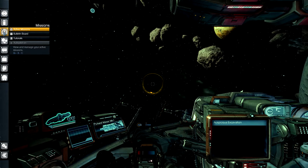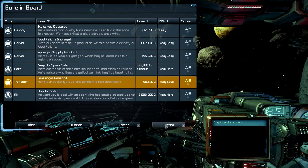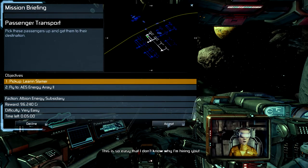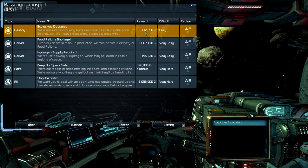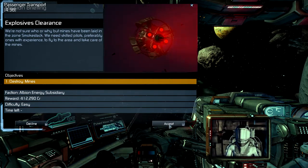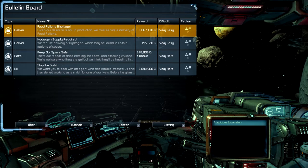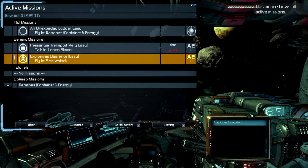I'm gonna open my main menu, go down to Missions, and look at the Bulletin Board. I've got a passenger transport — I'll go to Briefing and accept. There's another one in here worth considerably more, so I'll go to its Briefing and accept that too. Now if I open my side menu and look at Active Missions, one of them is a timed passenger transport.